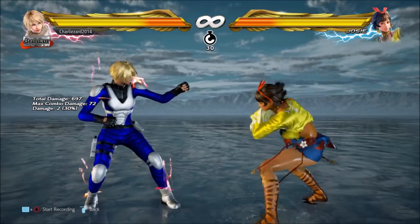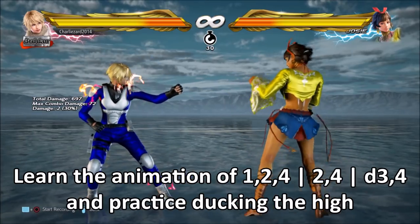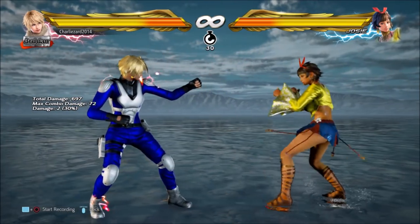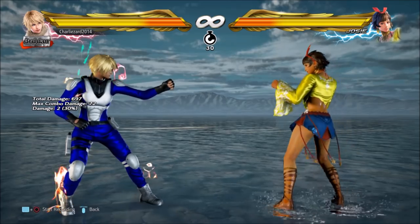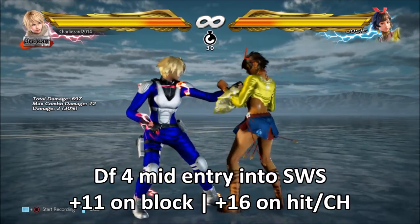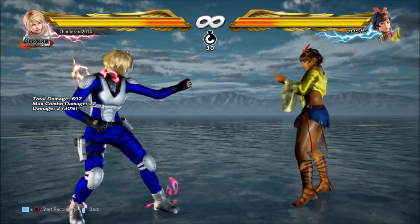Those first three options all work in exactly the same way: the move that gives her the plus frames leading into the mix up is a high that you can duck. The two best ways for Josie to get into switch stance are 2-4 and down 3-4. Down forward 4 is the other strong option — it's a mid, 14 frames, plus 11 on block, plus 16 on hit, and on counter hit it's plus 16 with no special counter hit properties.